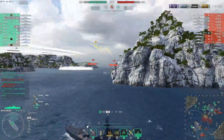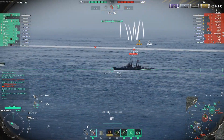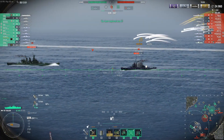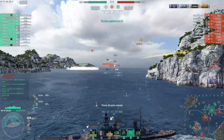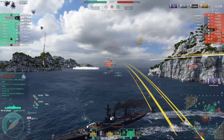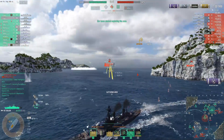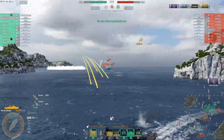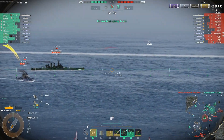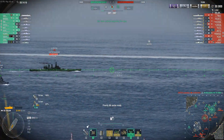Unfortunately, the Toulon struggles heavily outside of her niche. Her HE is very anemic and will struggle to damage enemies. Her defense is also shaky at times as she is easily citadeled if not angled properly. Her all-forward gun arrangement also baits a lot of players into bow-tanking, which is the last thing you want to do in this ship — with 16mm bow armor that lets any BB pen her nose and sometimes her citadel while robbing her of mobility advantage. So avoid bow-tanking whenever possible or you will suffer.